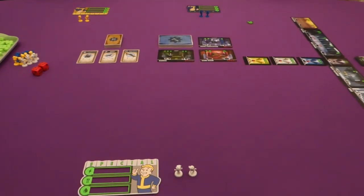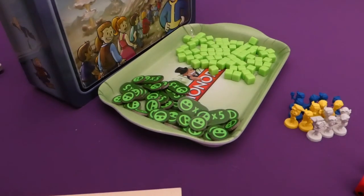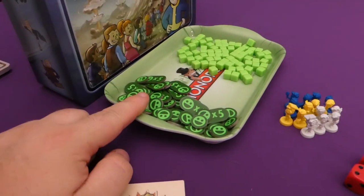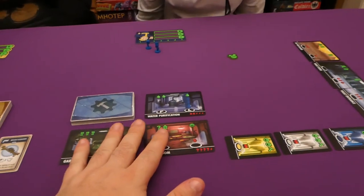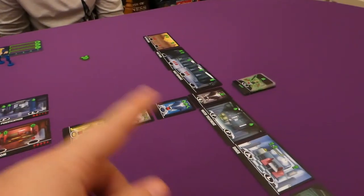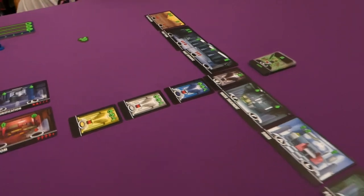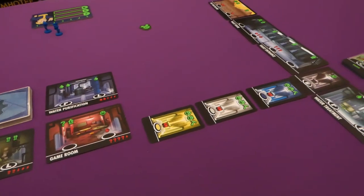The winner of this game is the person with the most happiness. You get happiness from all sorts of areas — from buildings that you create, from items that you collect, and from doing certain jobs along the board. You also get happiness for actually building the buildings themselves.